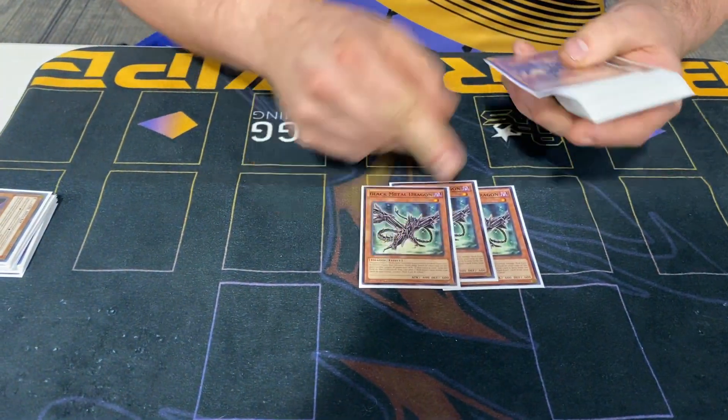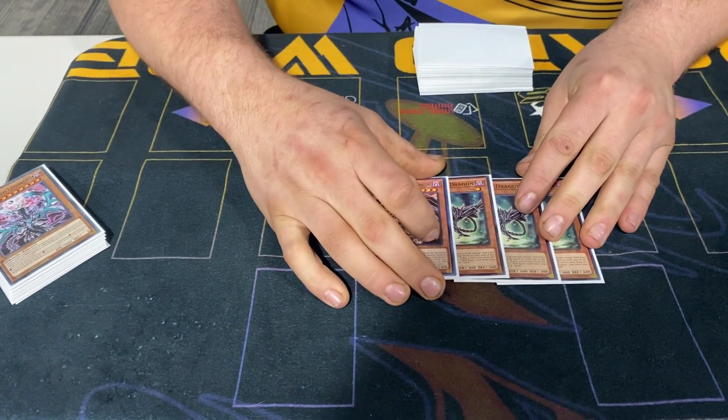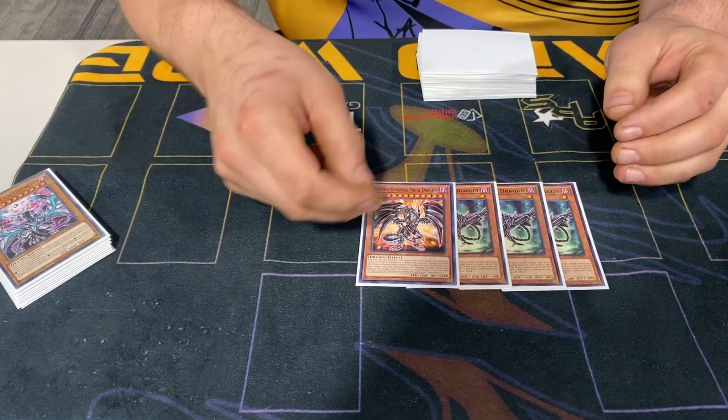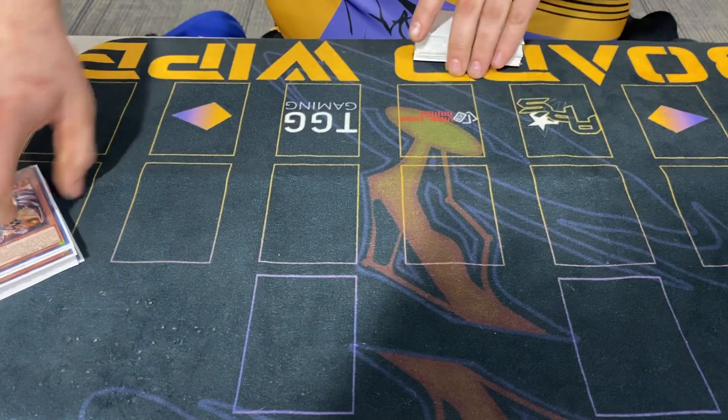Three Black Metal and the Red Eyes — these are insane also, just the most optimal starting. Going second too, you can do a lot of SP shenanigans. Good cards are good cards.